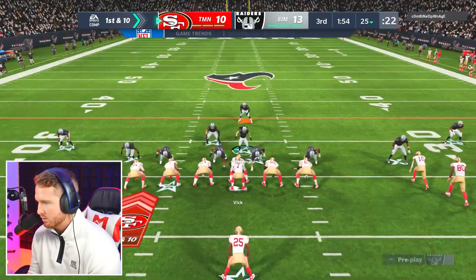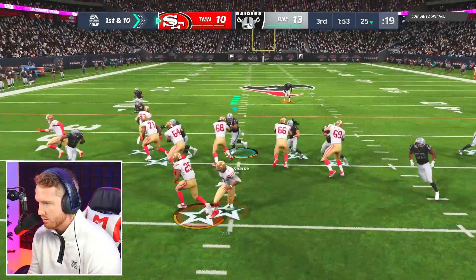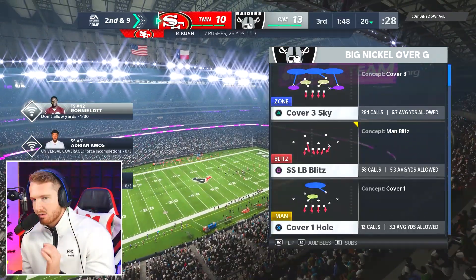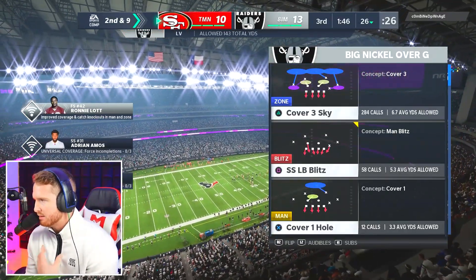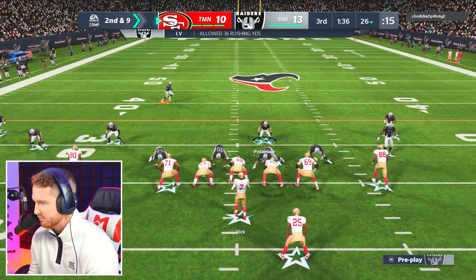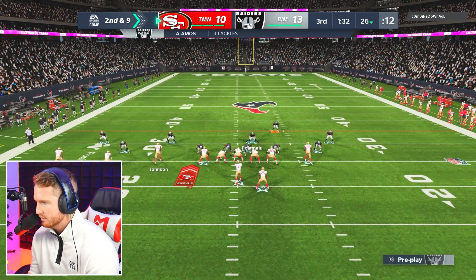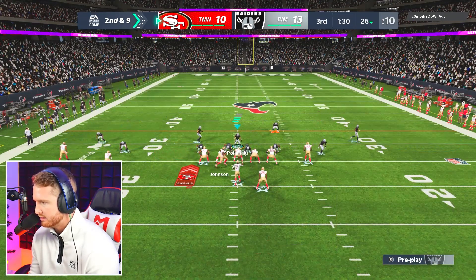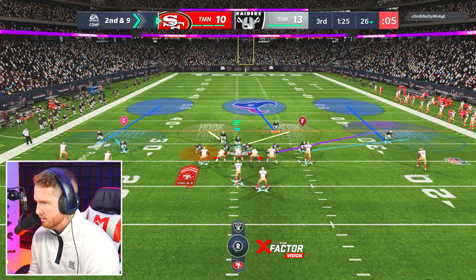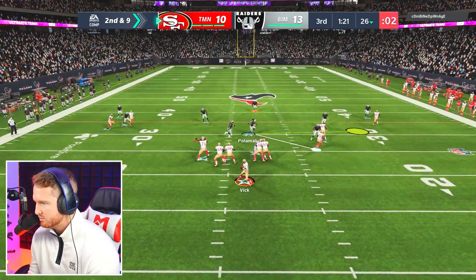The blitzing has not been working well at all, so we're kind of changing our tune here. He's continually running stretch even though it's not working. We're gonna stop blitzing so much and play more coverage because the coverage was working a lot better than the blitzes. That should be pretty good defense right there — Polamalu right here, things are looking pretty good. Double flat on the right, a 20-yard on the left, and a Cover 3 shell with QB spy.